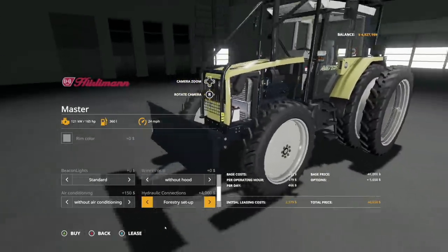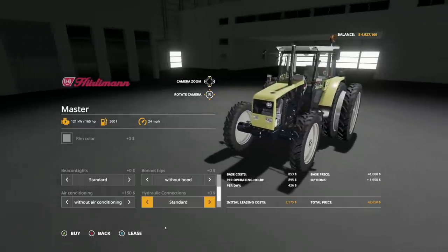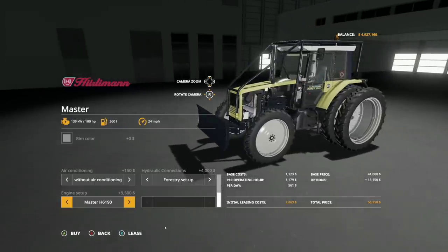You could do a front loader setup or even a forestry setup too — start pushing stuff around. That looks good, I love that. And then engine: here we have the 6165 giving you 165 horsepower, or you do the 6190 which gives you 189 horsepower.